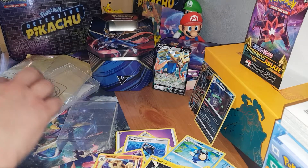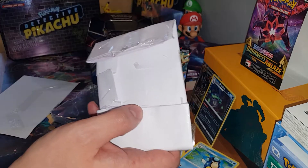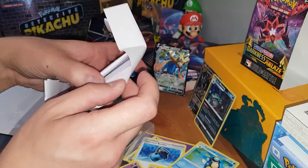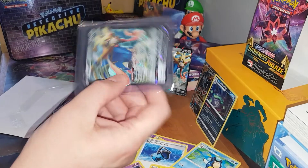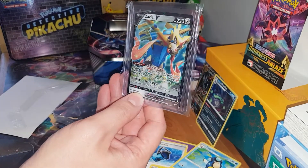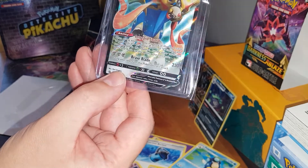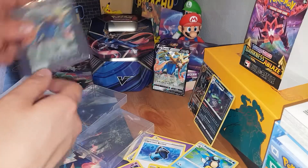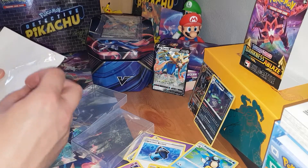Nothing too exciting. And a couple more packages here — these are just singles. I'll repackage this just to show you how insane the packaging was — piece of card, all taped together. And of course it is another Zacian V. Looks to be in good shape — not battered, just had sellotape on it. Pretty well protected — very well protected. That would have survived some sort of nuclear blast, I think.